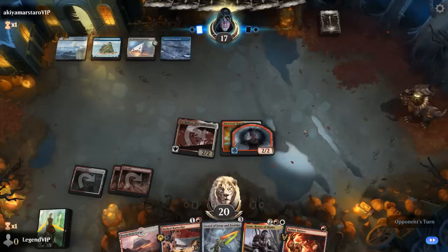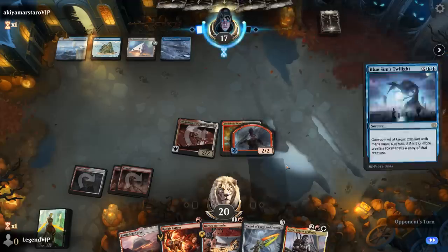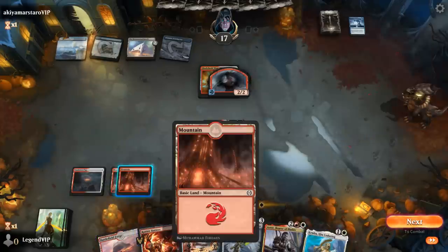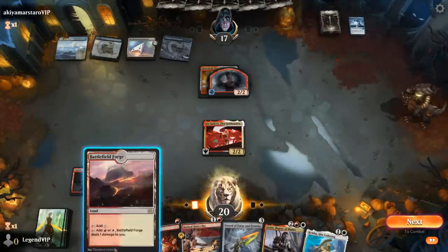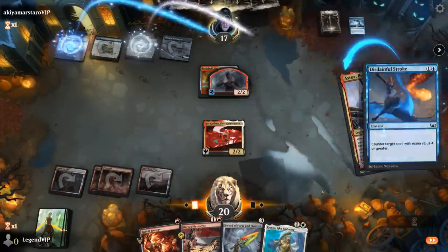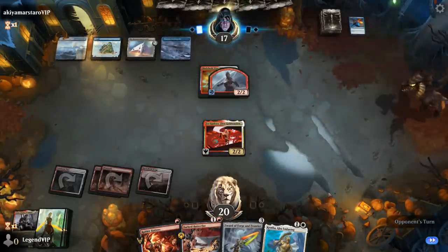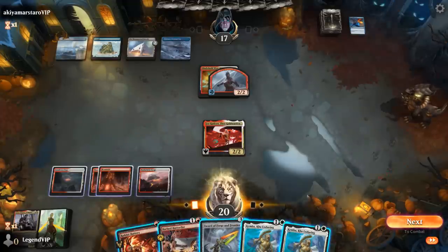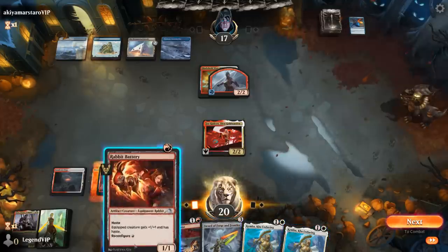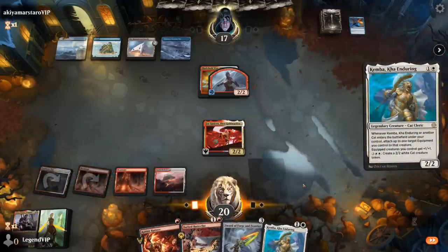It seems we're up against some sort of blue control strategy, but we've got useful tools in hand. Opponent has Blue Sun's Twilight to steal our token — but we still control the equipment, so we'll steal it right back with Astor. We have a lot of options here. We could play Kemba, attach the Warwhip, play Battery, and give Kemba haste.